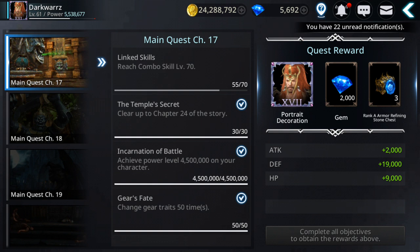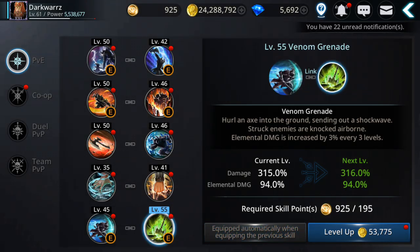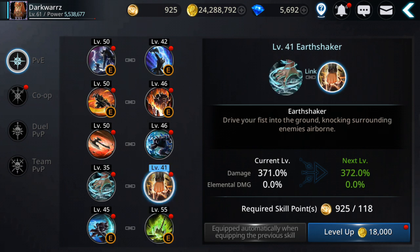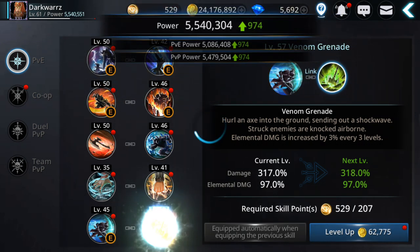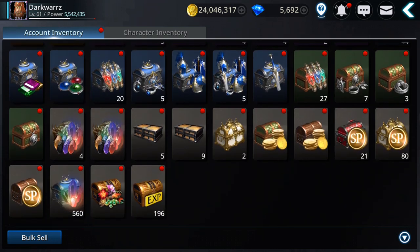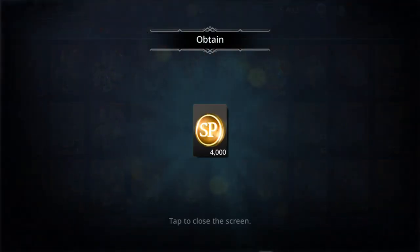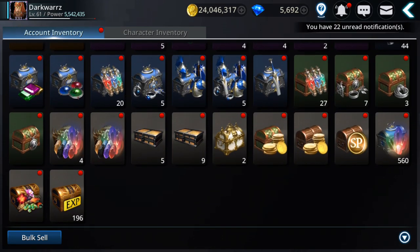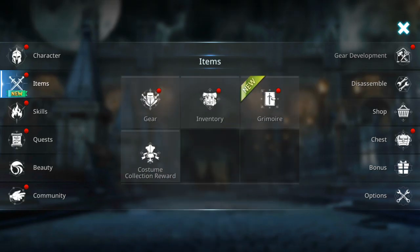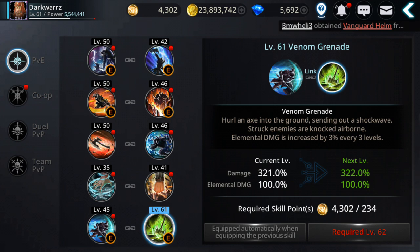Now let's prepare for fusions. I need to reach skill combo level 70 first — skill combo is the second column. Let me get more skill points to finish that. I think I have more skill points available so let me grab those — that should be enough.